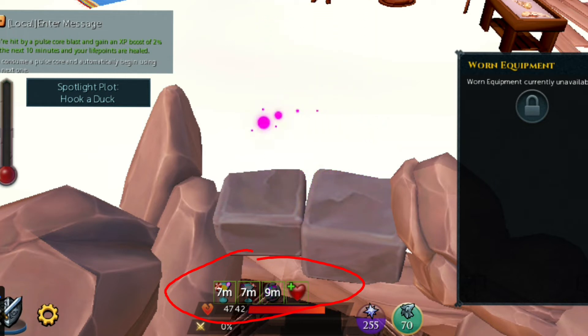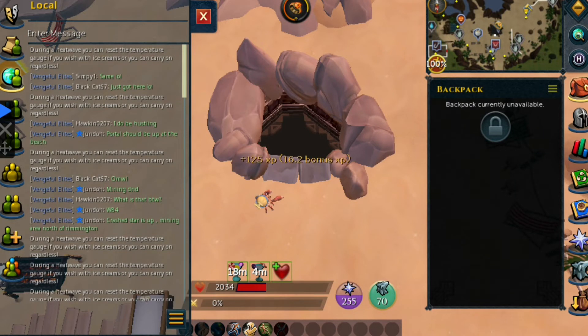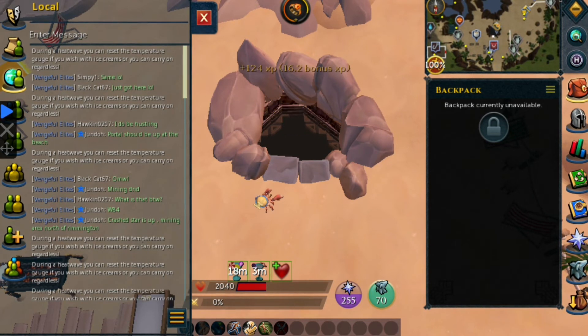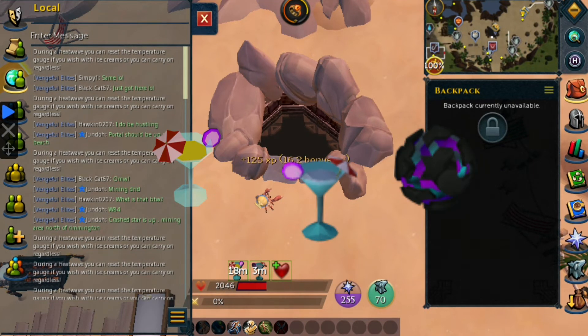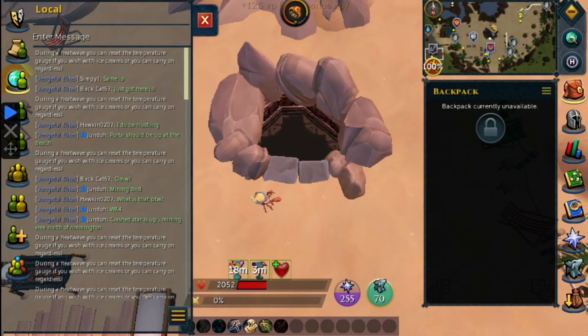Now, it is good to keep participating in the beach event until you activate a heatwave, which gives all players the choice of using ice cream or not for the cooldown. The more time you spend on the beach, the more time you're able to build your Dungeoneering skill. It's going to be the best way to level up Dungeoneering — all you need to do is maintain the cocktails and Advanced Pulse Cores, and you're on your way to reaching 99 or even 120 levels of Dungeoneering.